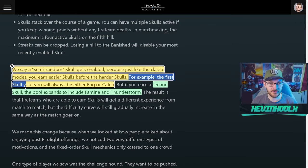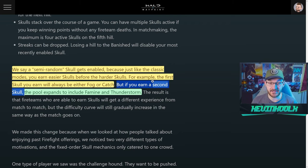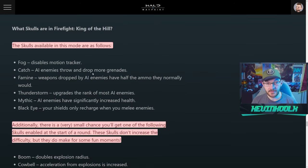For example, the first skull you earn will always be either Fog or Catch. If you earn a second skull, the pool expands to include Famine and Thunderstorm. The skulls available in Firefight are: Fog, which disables the motion tracker; Catch, where AI enemies throw and drop more grenades; Famine, where weapon drops by AI enemies have half the normal ammo; Thunderstorm, which upgrades the rank of most AI enemies; Mythic, where AI enemies have significantly increased health; and Black Eye, where your shields only recharge with a melee.